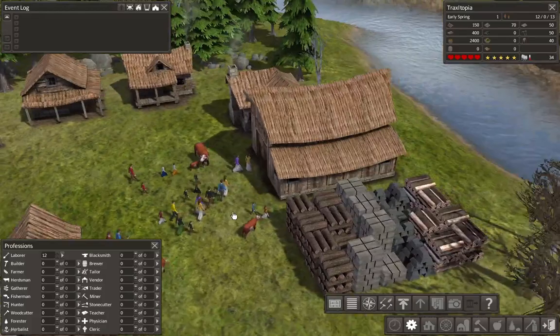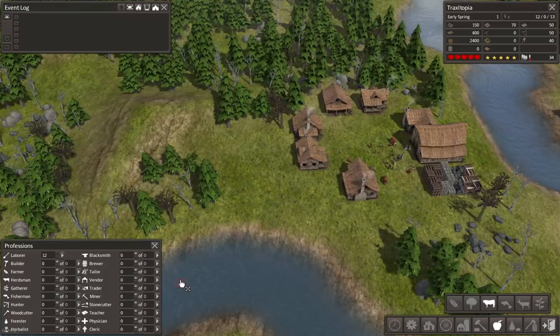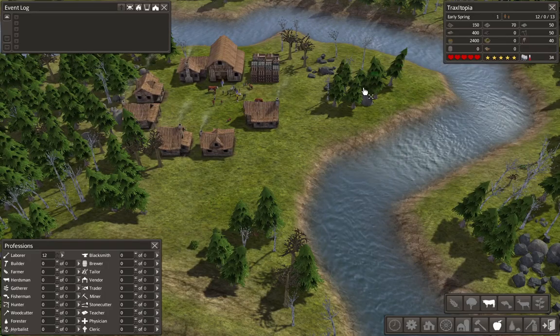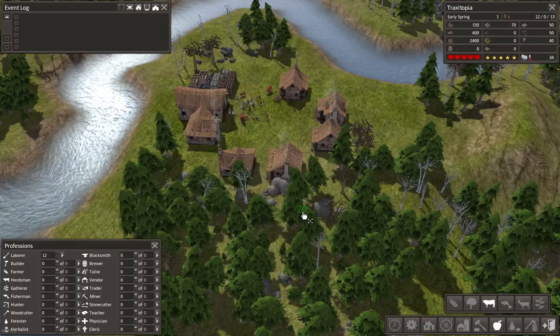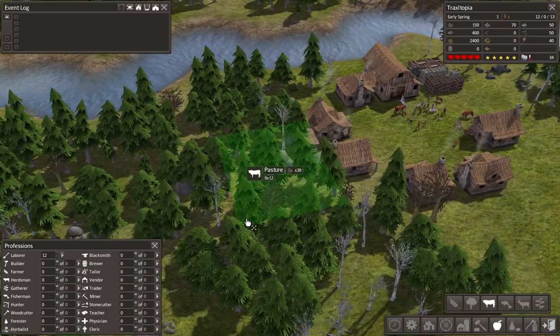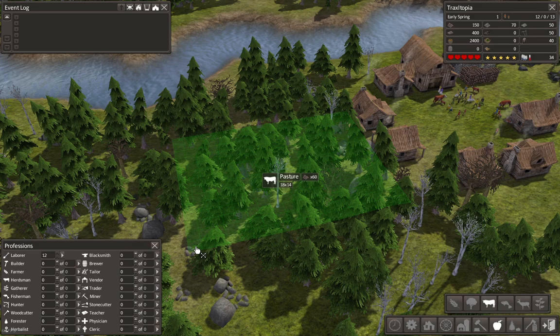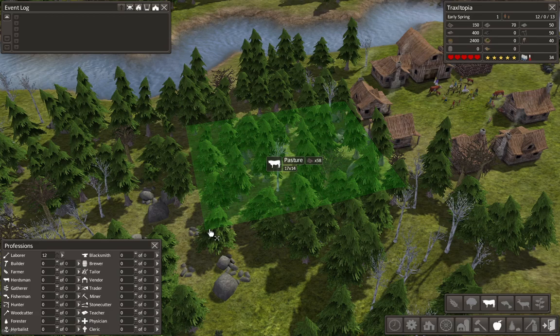Now, as you notice, we have cows. So the first thing we want to do is go into the food icon and set up a pasture for the cows. Particularly any place is fine, but you want to leave some space on the riverfront for your trader and other things. I'm going to go ahead right here in the back of this house and place the pasture. It is cows, so you're going to need a pretty big pasture — I'm thinking 15 by 15. That should be enough for all the cows we have.